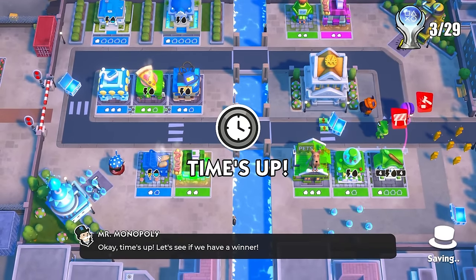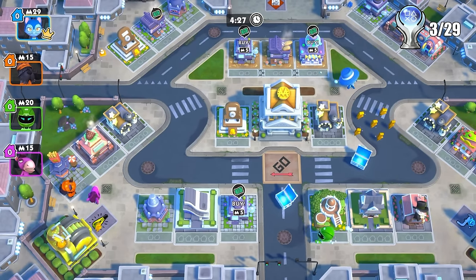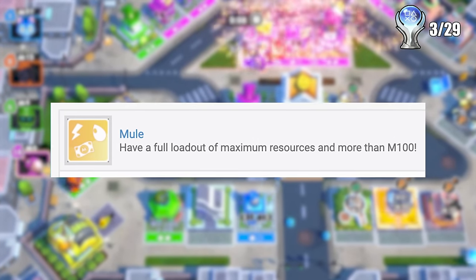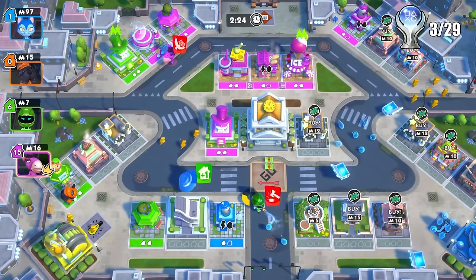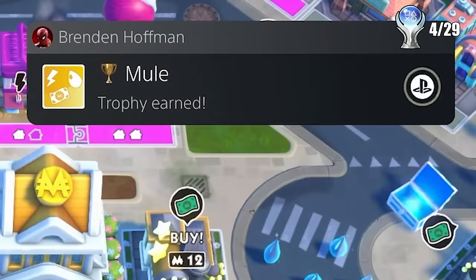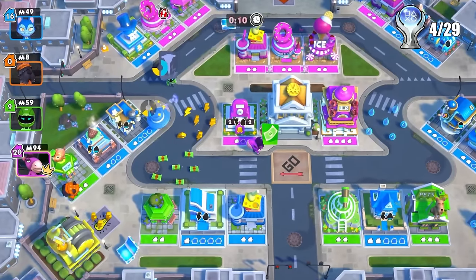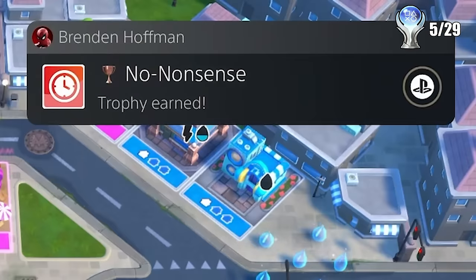That was it for trophies during the tutorial, so I played out the rest of it. Then I started my first real match and was already grinding through some trophies. I went after the Mule trophy first — all you need is $100 and maxed energy and water. I gathered all of those things and the trophy popped. I then played out the match normally and received a trophy for finishing a match of 5 minutes in length.